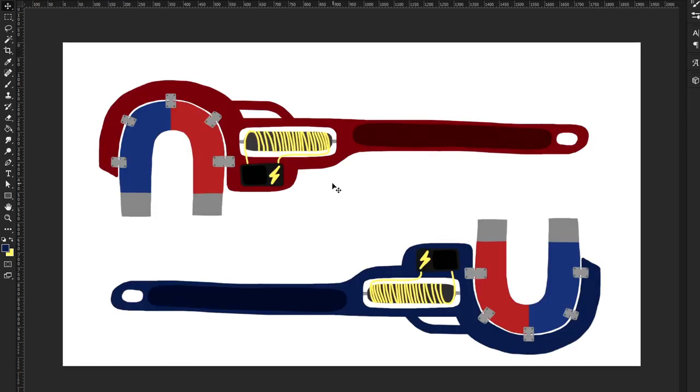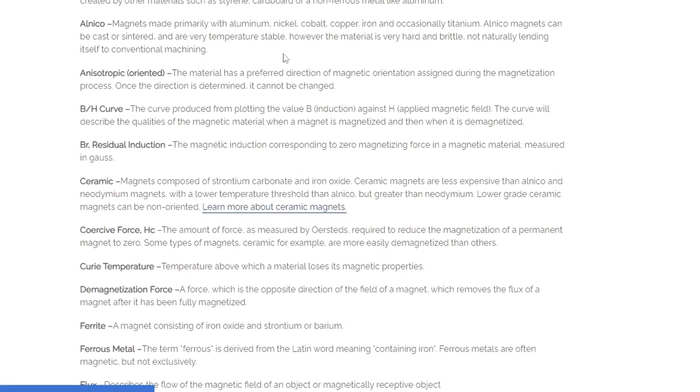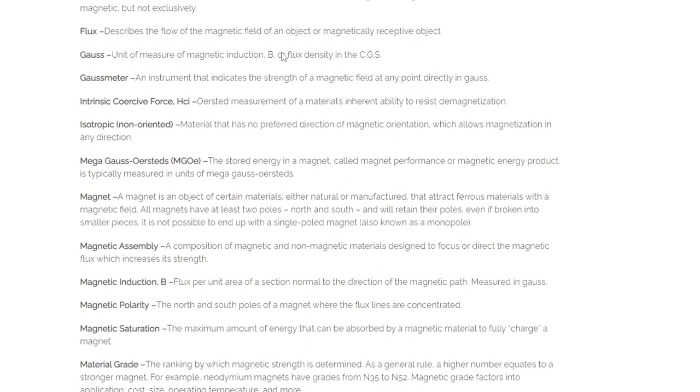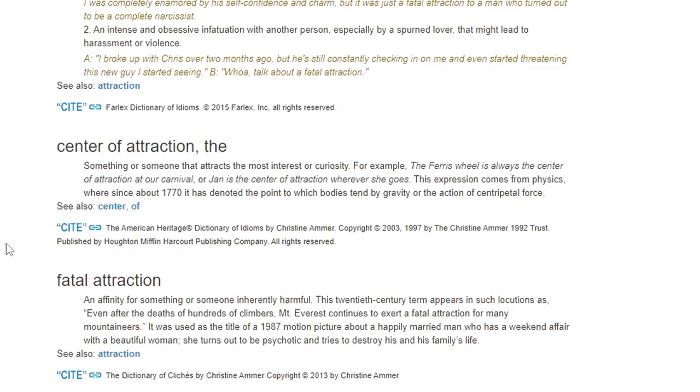Here's the blue and the red version of the magnet wrench. Now we need to give this a name. Based on a list of idioms that I found, I really like 'Center of Attraction' — I think that's a pretty funny pun for this one. So here is the Center of Attraction with all of its stats.